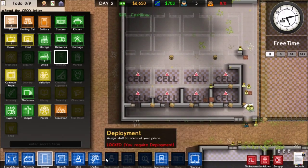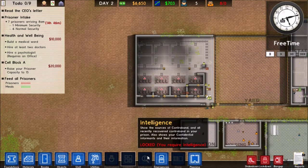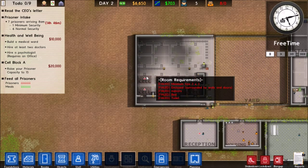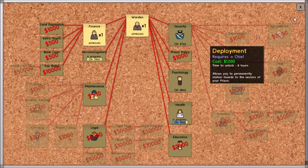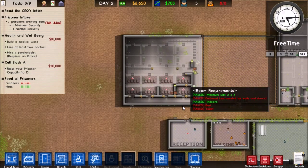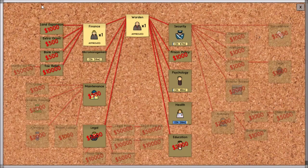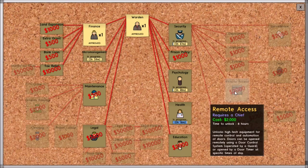I want to see if I can make this minimum security only, but I think I need the deployment research to do that. I think it involves contraband and confidential information settings. For now the cells are just going to go to whoever gets them first.